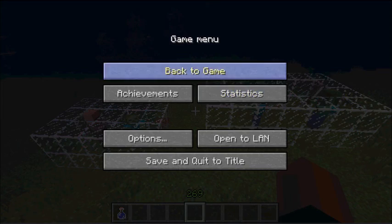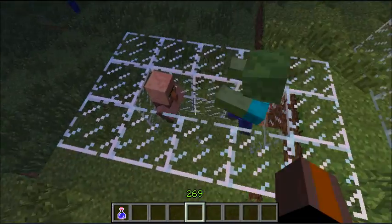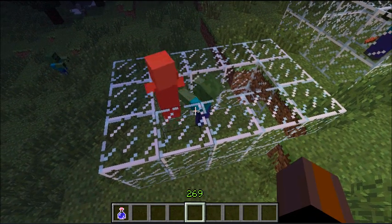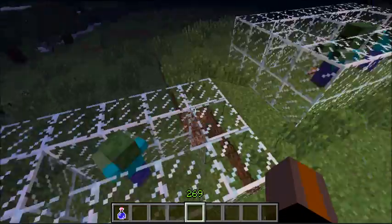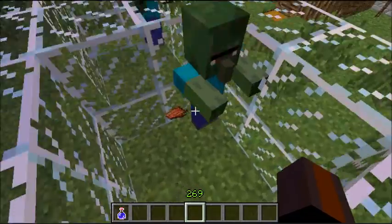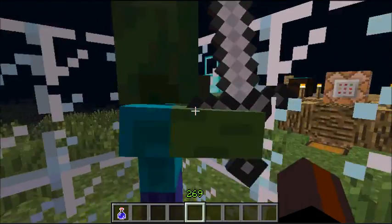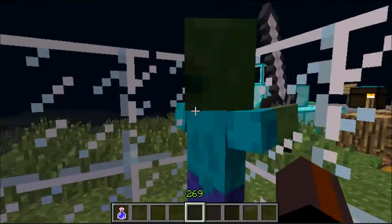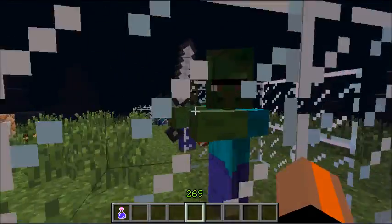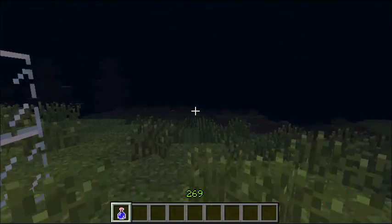Oh, and I almost forgot — now zombies can infect villagers and create zombie villagers. Zombies will also now spawn with swords or armor, and skeletons too. He ended up being a zombie villager with a sword, which is kind of cool.